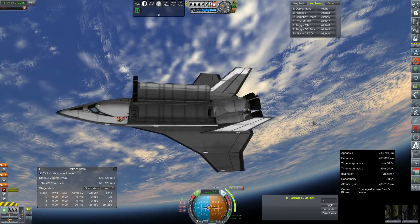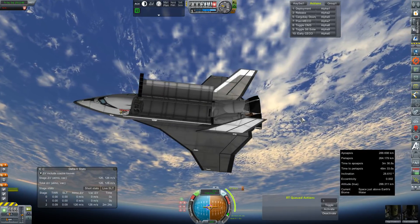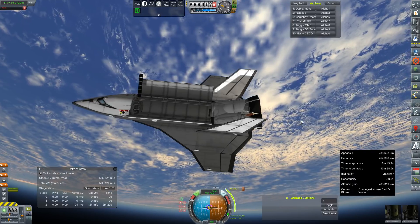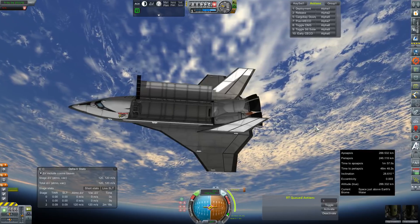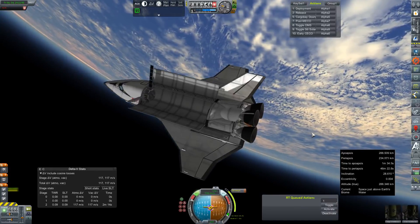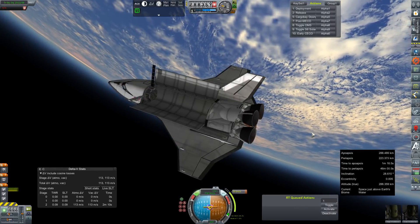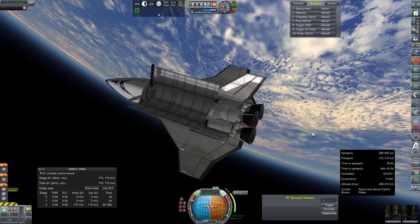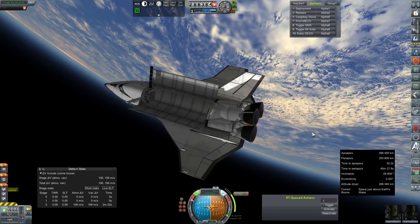47 seconds — let's go ahead and ullage this engine and ignition. Solid light on our AJ10-118K. I'm going to do this periapsis adjustment manually; we're going to shoot for about a 50 kilometer perigee for our descent. That seemed to work out pretty well last time, although I missed the runway by a really, really wide margin.